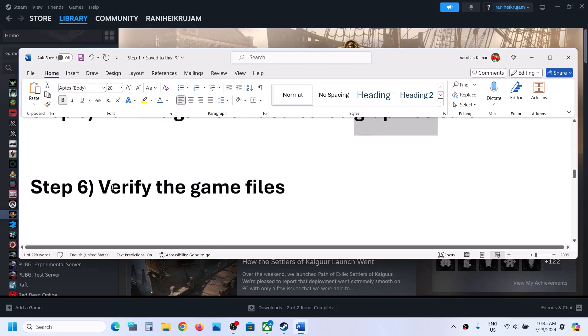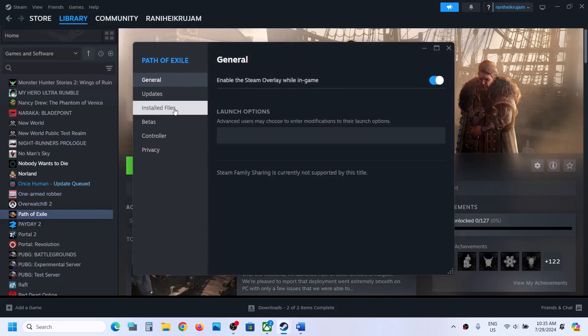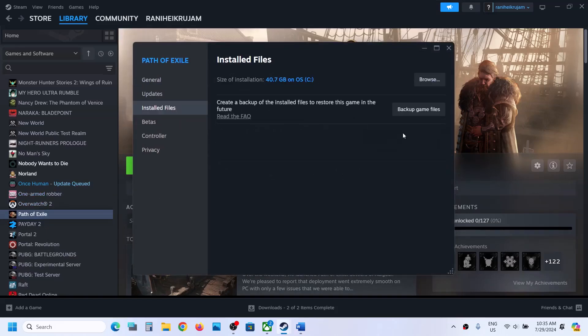The next step is to verify the game files. Right-click on the game, select Properties, go to the Installed Files tab, and click on Verify Integrity of Game Files. Once the verification is 100% complete, launch the game and check.